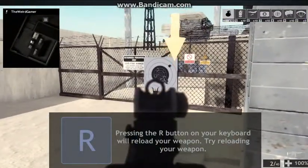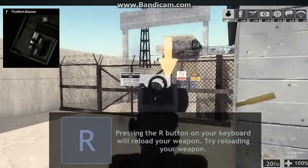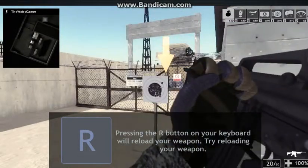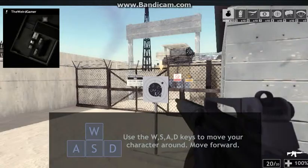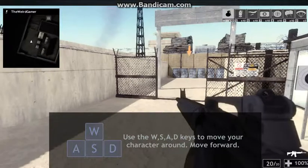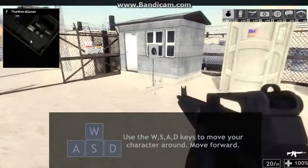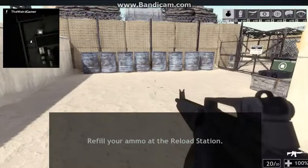Use the R key to reload your weapon. Press R button on your keyboard while reloading your weapon. Try reloading your weapon. R. Use the W-A-S-D keys to move around and get your barriers. I already know how to move. I'm so used to that. Graphics on... Yeah.